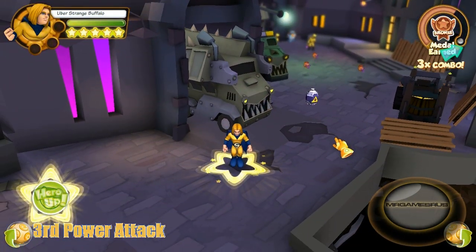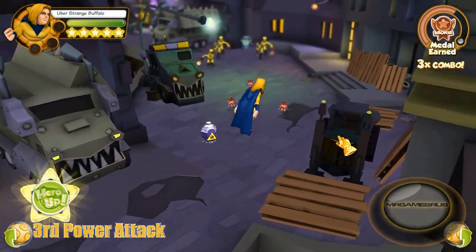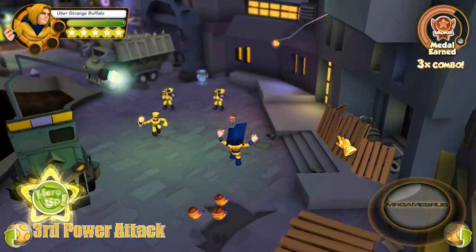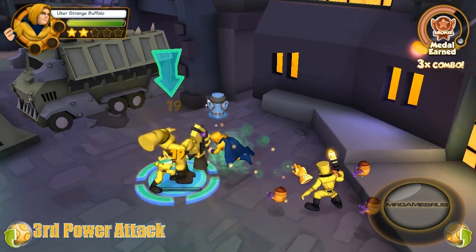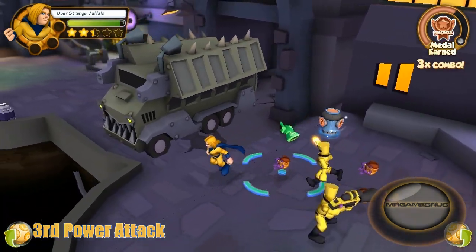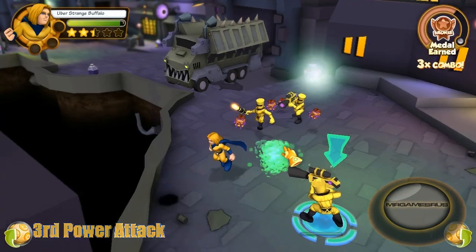Now let's perform his third power attack. He flies forward and does three punches, hitting closely aligned enemies into the air. And as you notice he went flying across the screen — sucker!